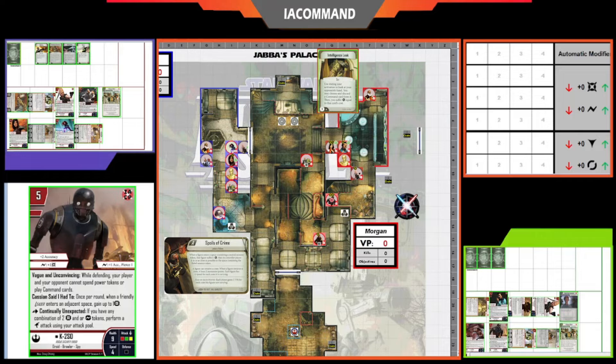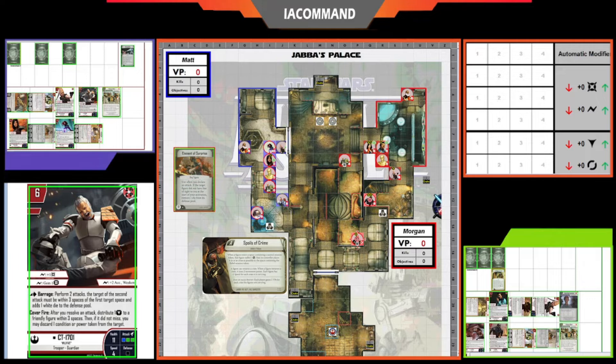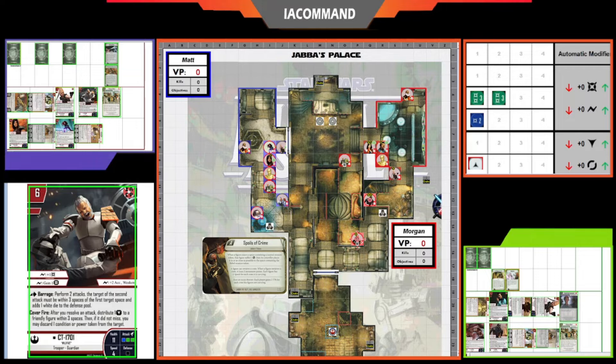Intel Leak reveals Wildfire, Element of Surprise, Parting Blow, and Parry from Matt's hand. Matt takes Parting Blow, so Cassian takes two strain as damage. This leaves Cassian open to attack — CT comes up and does a Barrage attack. Matt plays Element of Surprise, but Morgan's Negation stops that. It's interesting that he went for Element of Surprise on the first attack, since with two white dice you can't guarantee the dodge won't be there. That attack does four damage.